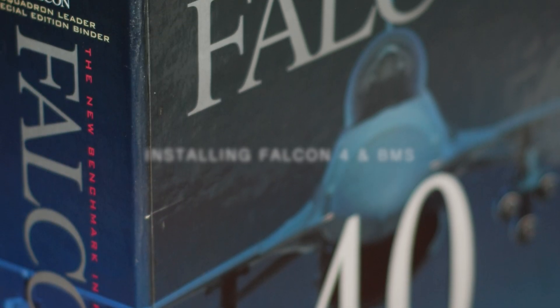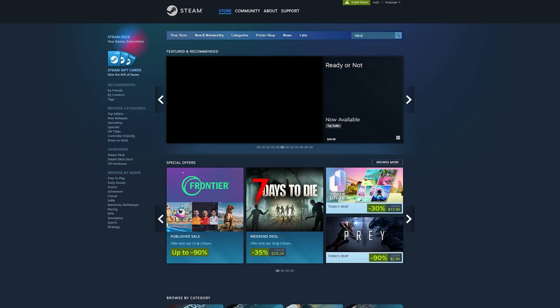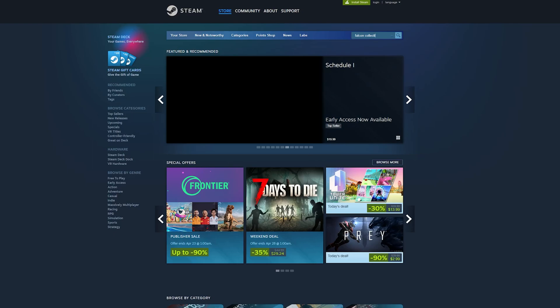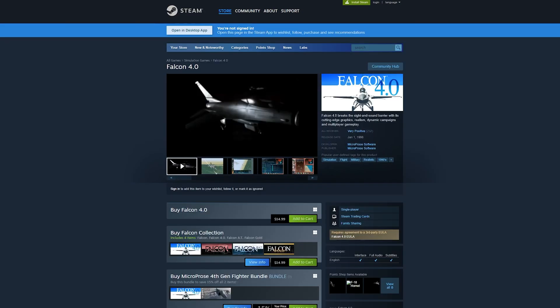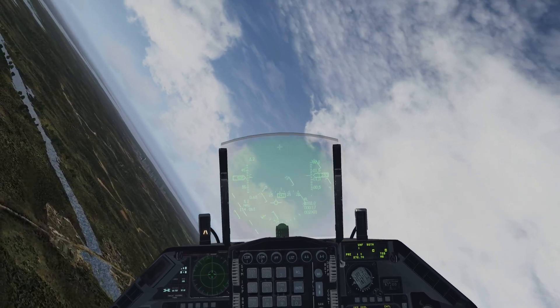First things first, you will need the original Falcon 4.0 to run BMS. If not, the easiest way is to grab it on Steam — just search for Falcon Collection. Now, GOG.com used to sell it, but due to licensing issues, it is no longer available there. That said, if you bought it from GOG years ago, that version will still work just fine.